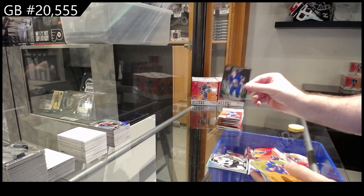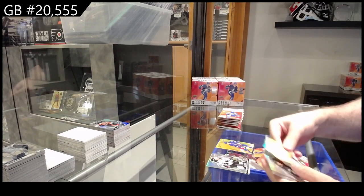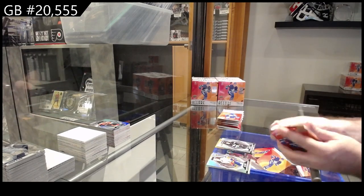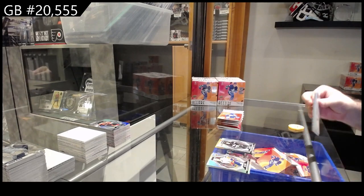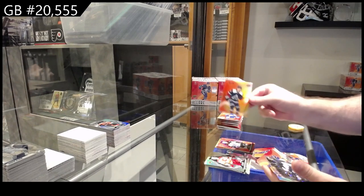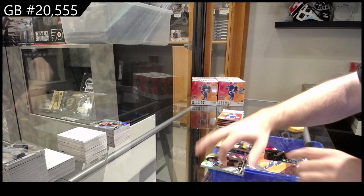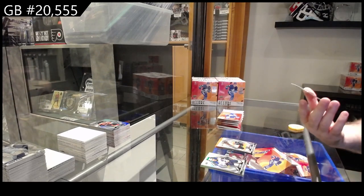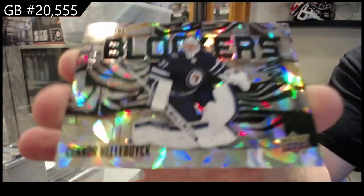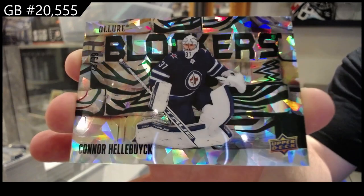Black rainbow rookie of Quinn for Buffalo, color flow of Schneider for Rangers, quartz of Brat for the Devils, and a rookie of Spence for the Kings. Red rainbow of Grizzlik for Boston, color flow of Byram for the Avs, rookie of Bobby Brink for Philly, and a Blockers numbered to 99 Connor Hellebuck for the Jets.